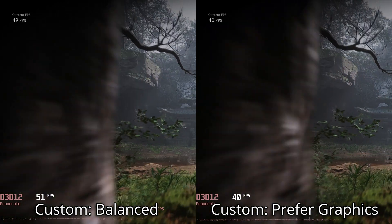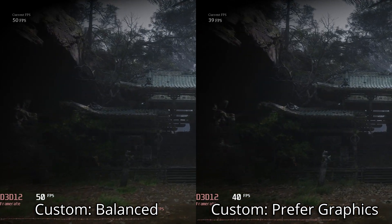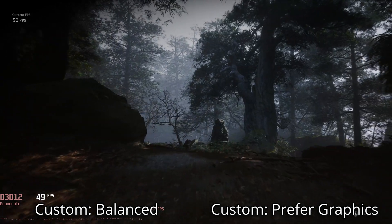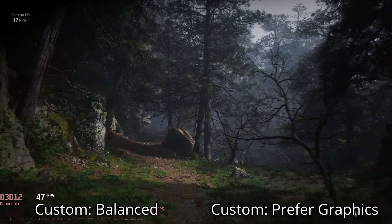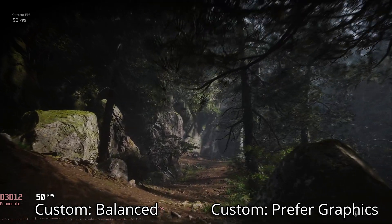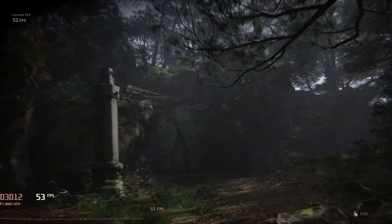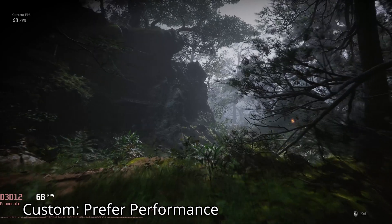The most noticeable downgrades come in the form of further reduced vegetation and shadow quality, but the aesthetic remains the same and many people may find the differences mostly unnoticeable. These settings would probably be ideal for a GPU like the RTX 3060 Ti or similar AMD card to lock 60 FPS, though even on my 3060 this is getting very close to a good playable frame rate.